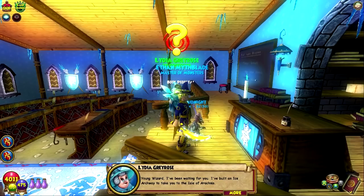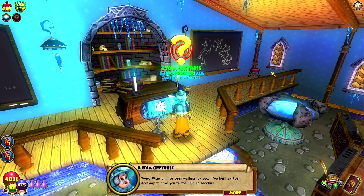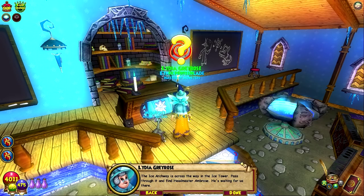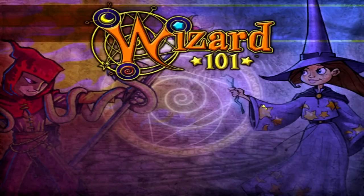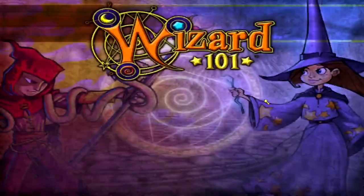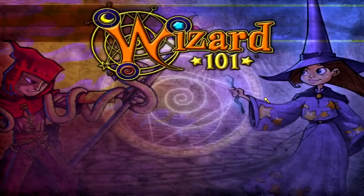This is phase two of like phase four of the prelude stuff, team. The ice archway is across the way in the ice tower. Pass through it and find Headmaster Ambrose — he's waiting for us there. We're starting our journey, team, in uncharted territory. Definitely an area not to mess with. And yeah, this looks a little bit different, doesn't it? I think the ice tower — I don't think it's permanently like this.